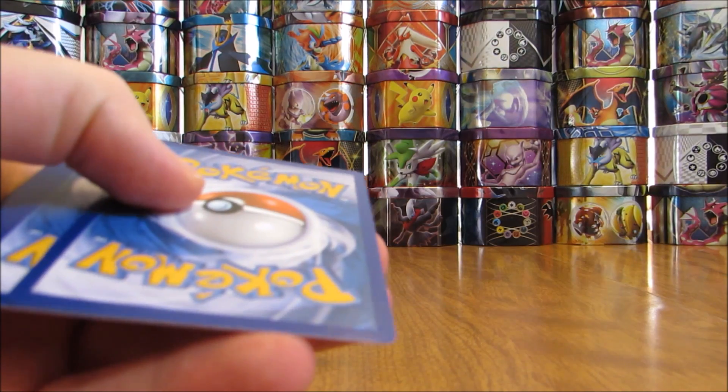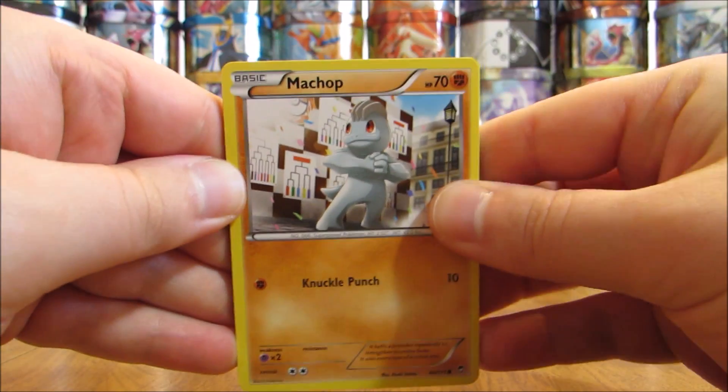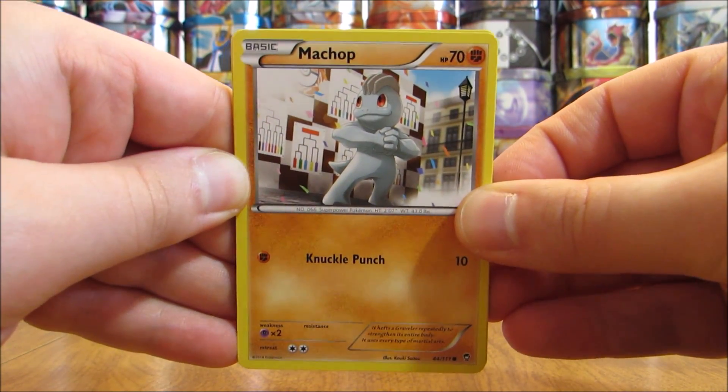So there's the online TCG code card. The card I'd like most from Furious Fist would be the Mega Lucario EX Secret Rare. The first pack in this tin starts with a Machop.